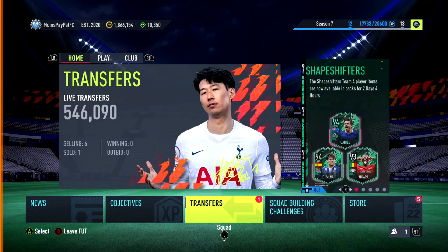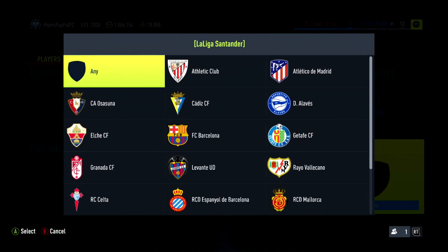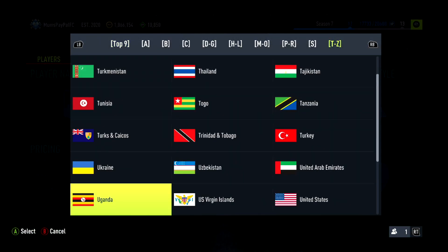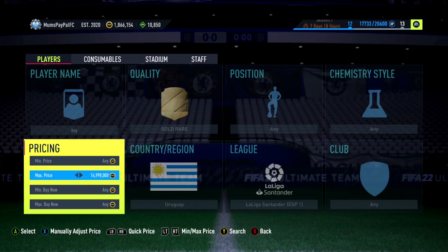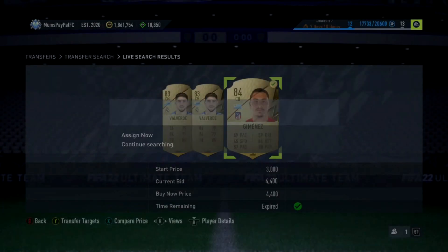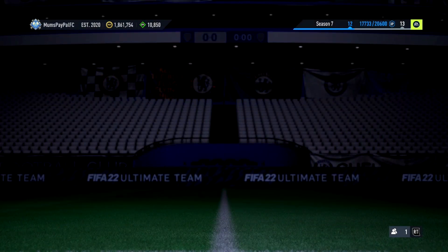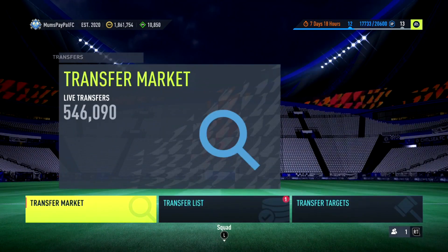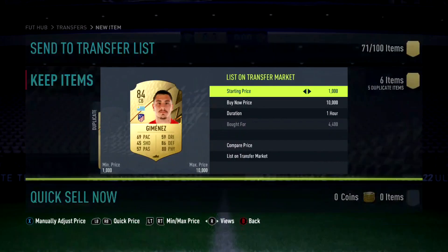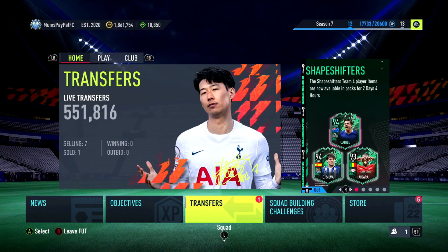Next up we'll jump into the first LOTE filter of today's video. We're going to head over to La Liga and go to Uruguay nationality. It's been a while since I've done this filter but it's really effective, especially because the players are quite expensive compared to usual and they're pretty much the exact same price. We've got Valverde at around 4.7k and Jimenez just over 4.7k — only about 250 coins tax if you're selling around the 5k mark. It should be a very solid filter if you're wanting to make a quick 5k or 10k.